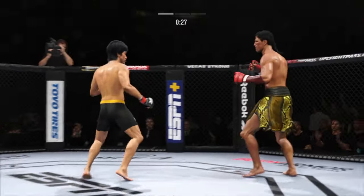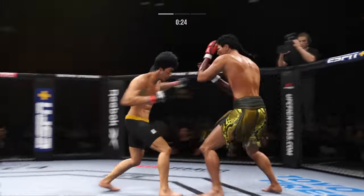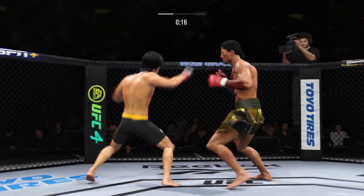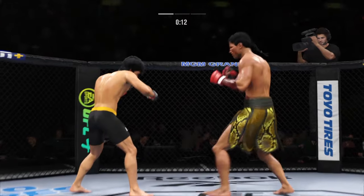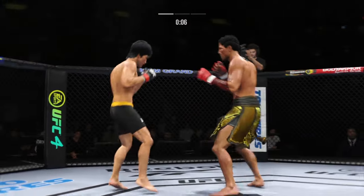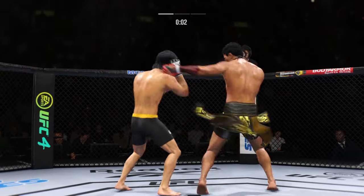So we cross the 30-second mark in our opening round. Big liver kick lands under the elbow. Misses with the jab. Big ball punch lands. Now he gets back to range. Triple uppercut floor there.